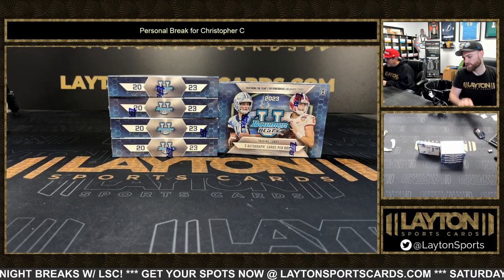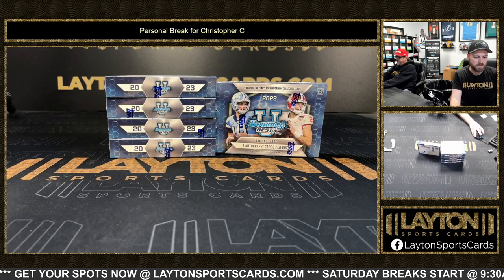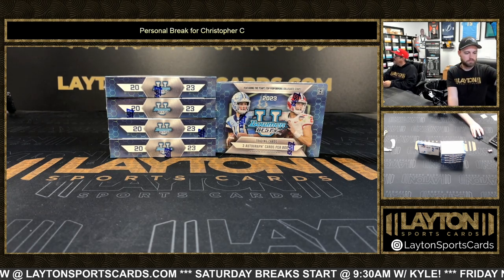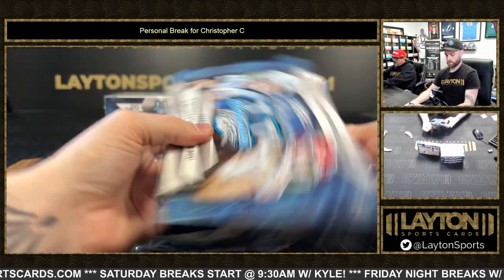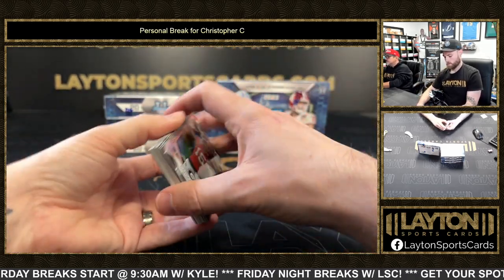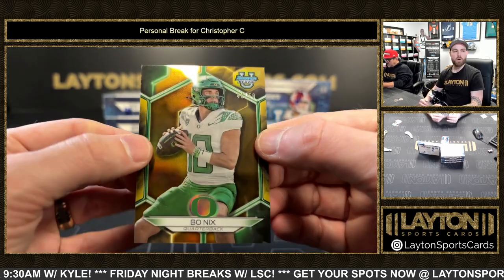Everybody, it's Forest and Sean here. We got a five-box Bowman's Best University Football break for Christopher C — appreciate you, sir. Let's hit a super, let's just panic super! Dunze panics dual auto super. On the back refractor, it's a /99 Javon Bullard. It's a /50 Bo Nix — nice gold.